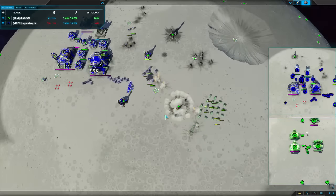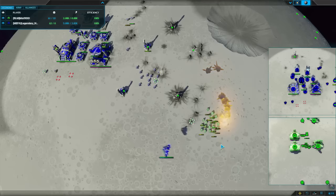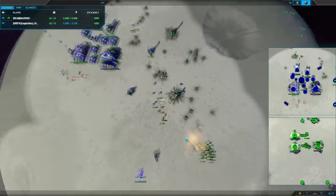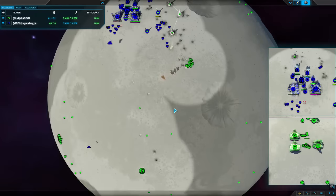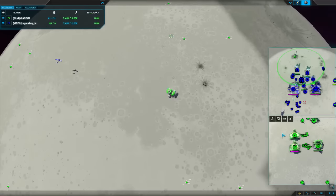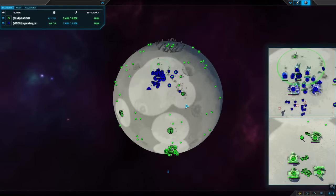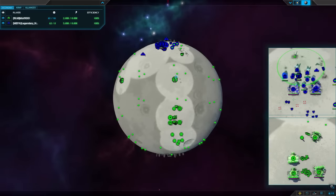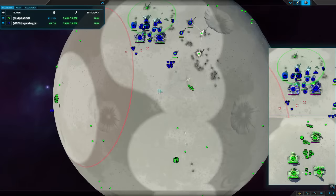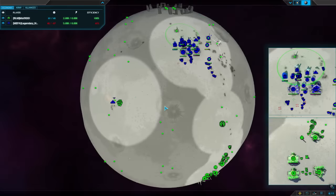Bombers again - Mott just managing to dodge to a certain extent, doing some really good micro here. Mott is commander rushing! Ladies and gentlemen, boys and girls, we are looking at Mott cheese right now.